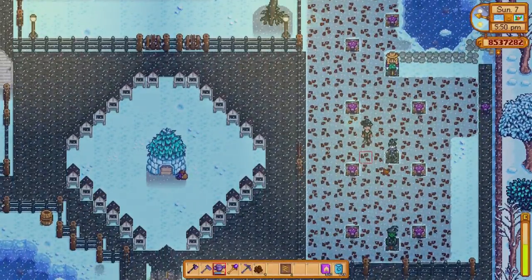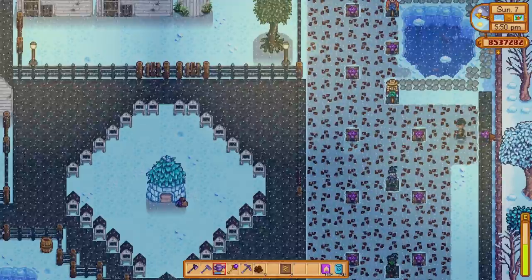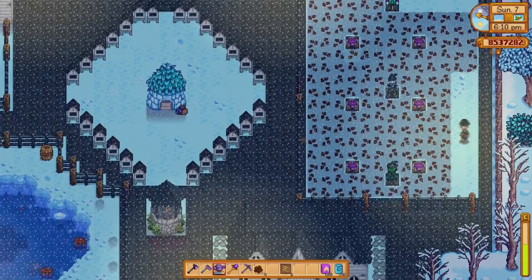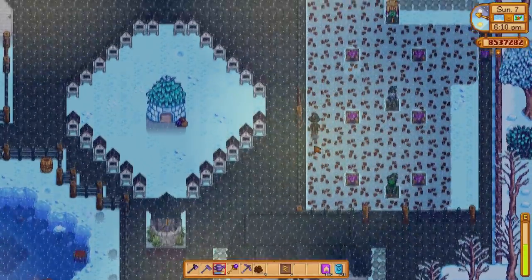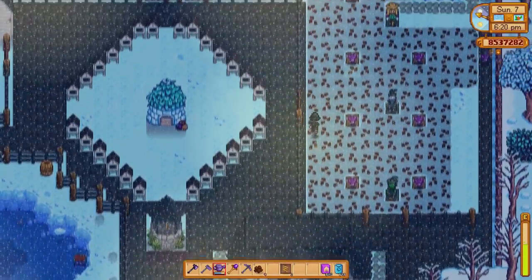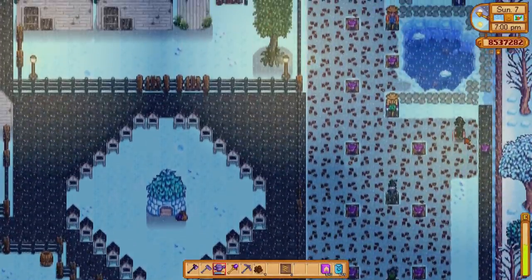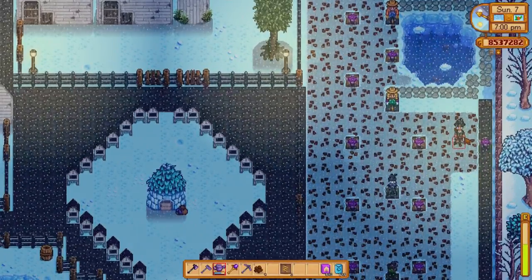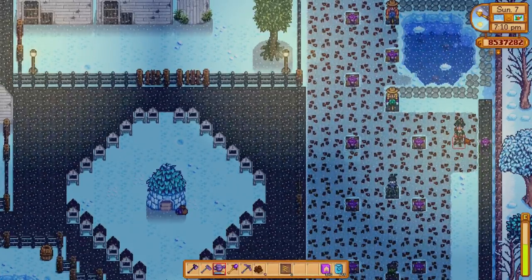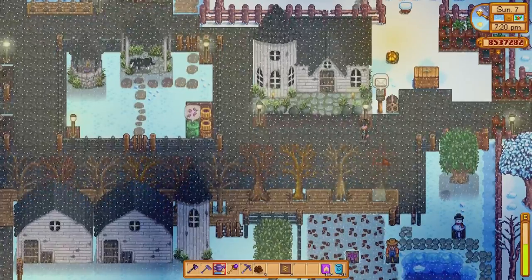We've managed to get some more seeds in the ground but I haven't got enough room for all of them as I'm running out of iridium sprinklers. I've set up the layout a bit wrong — the sprinkler can't reach this one row so I need to sort that out. You're probably wondering why my money has jumped up by nearly two million — it's because I've been selling some ancient fruit wine along the way whilst skipping through days, because that's my main money source. I use ancient fruit wine because it's a good money source.